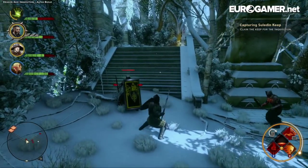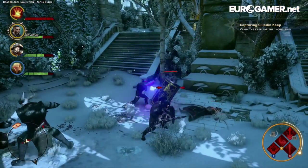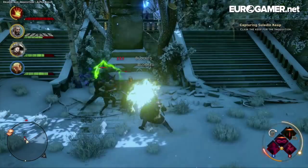Each character class has a much more defined part to play between warriors, mages and rogues. You have your main attack button on the right trigger that you can just hold down to wail on whatever enemy is closest to you, and then you cycle through your special attacks, which expend stamina or mana and operate on a cooldown system.